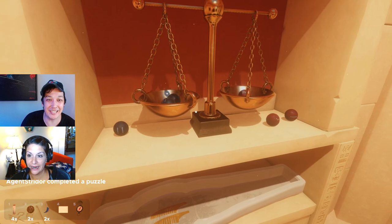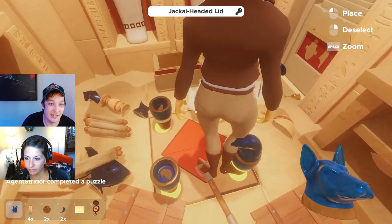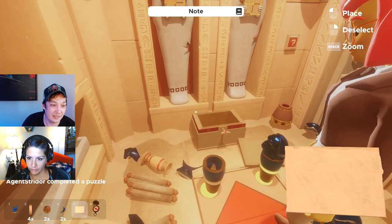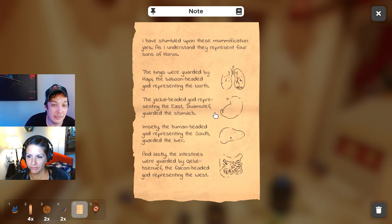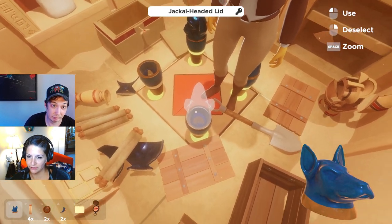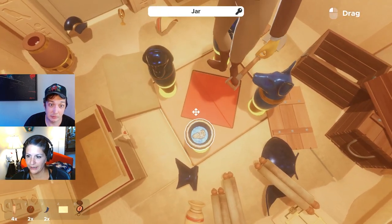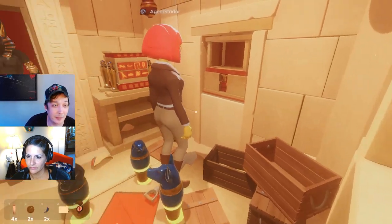Yes! Wow - can you believe that? Where's the head go? Jackal goes on - let me check my notes. What was it? The jackal is the tummy, the stomach - which looks like a stomach, that guy right there. All right, the last one babe is the human head. We're gonna have an awkward conversation - we're about to draw straws, babe.